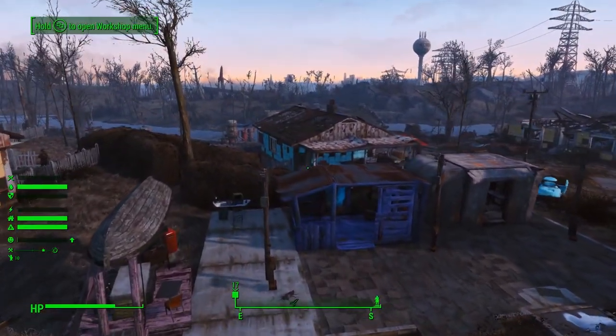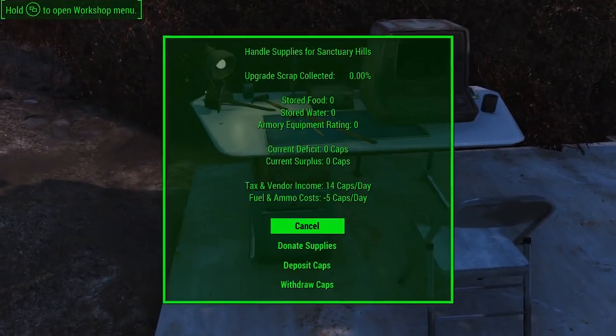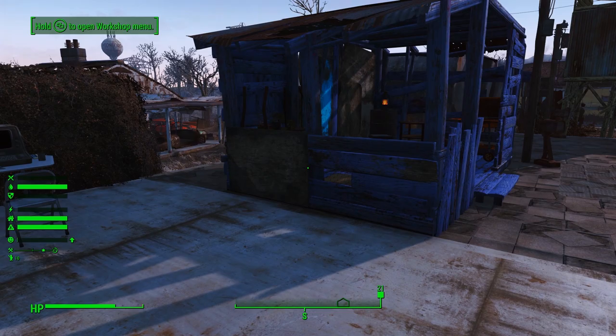You can find out what your total maintenance costs are in the same way as the taxes — go to the supply safe and you will find the fuel and ammo costs there. That's what we represent by maintenance costs, as it's the immersive explanation for why you'd have those costs. That shows your caps per day. The way it works is that at the end of each day, your maintenance costs are subtracted from your tax and vendor income, determining your total output. So in our case right now, we would gain plus nine caps per day.